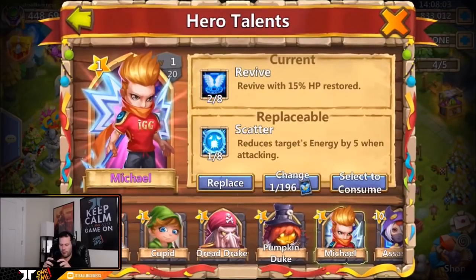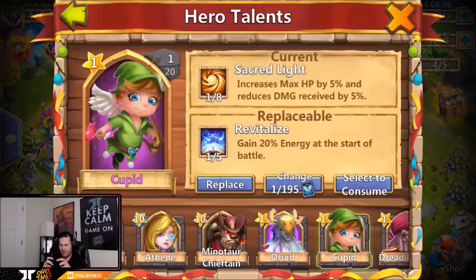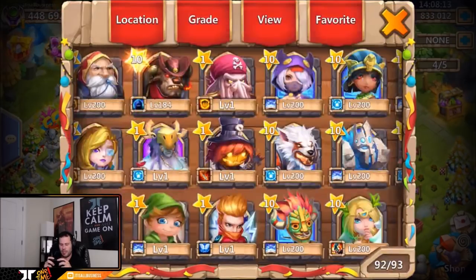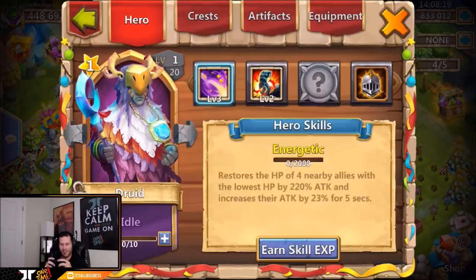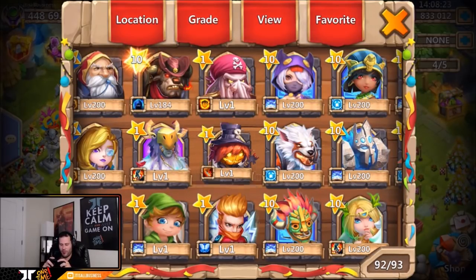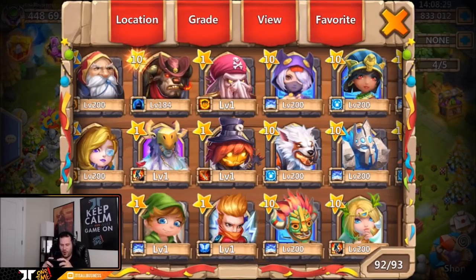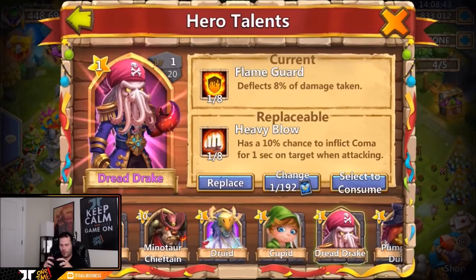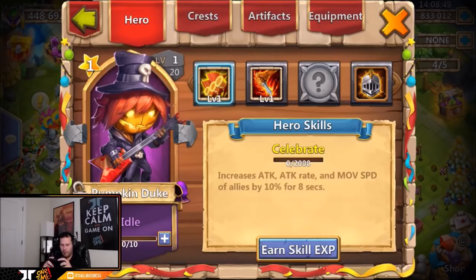One of eight Scatter — don't want it. One of five Revitalize — I'll put that on Cupid for right now. Two of eight Stone Skin — I'll throw that on Druid for now. One of eight Empower — five energy per second — I think I'd rather have that low Life Drain, so I'll skip the one of eight Empower. One of eight Heavy Blow — useless. Three of five Condemnation. Two of five Revitalize — now we're talking!